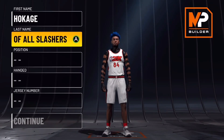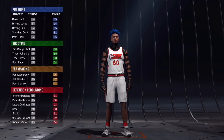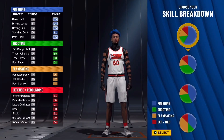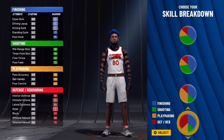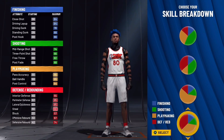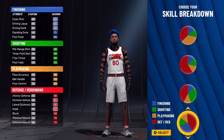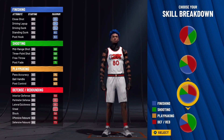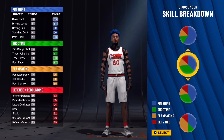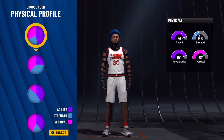For this updated build, make them a shooting guard — right-handed or left-handed doesn't matter, jersey number doesn't matter. The pie chart you're going to want to choose is the same as before — the half blue half red, half finishing half defensive build. There are slightly more defensive or slightly more finishing versions available, but there are key factors in this build that make the half blue half red the best choice.